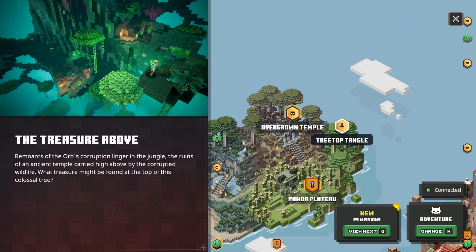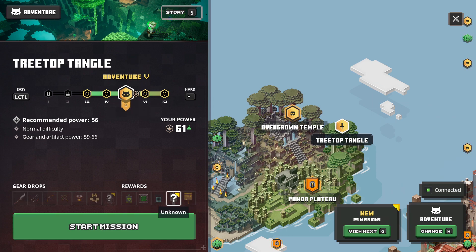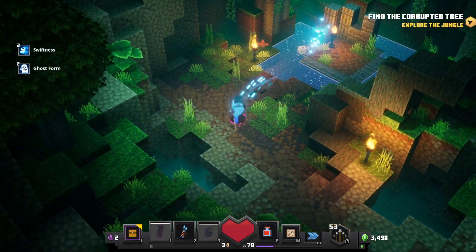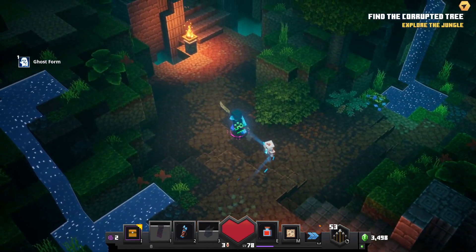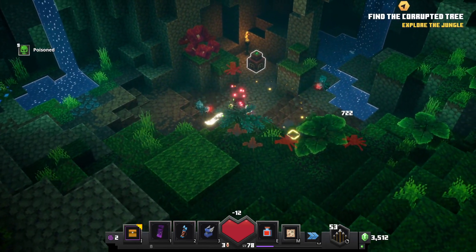The treasure above — remnants of the orb corruption linger in the jungle. The ruins of an ancient temple carried high above by the corrupted wildlife. What treasure might be found at the top of this colossal tree? I guess we'll find out. Seems like a pretty intense level. We are at a power of 61 — this is normal difficulty. It looks like we might even get an unknown artifact and there's some new gear. We're spiraling up on a giant tree — and jungle spiders are attacking us right away!